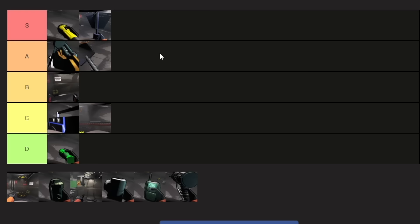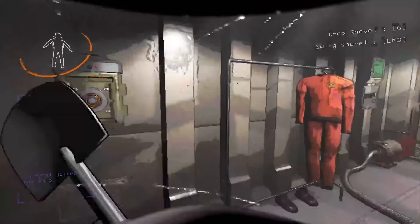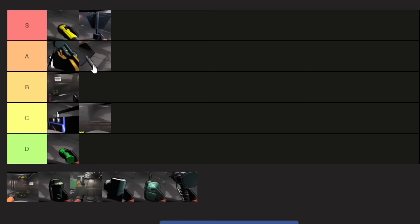Shovels are pretty self-explanatory — you whack things with it. It's not super expensive, but it's really easy to find signs out in the wild and in bunkers, and if you have a sign there's no reason to get a shovel. If you're tight on money and need to sell your signs, a shovel is a useful one-off for hitting snare fleas, hoarding bugs, or anything killable. But since you can usually find signs pretty easily, I'm putting shovels in B.